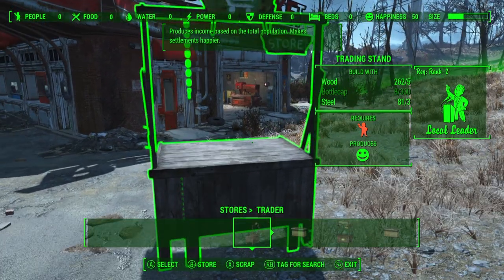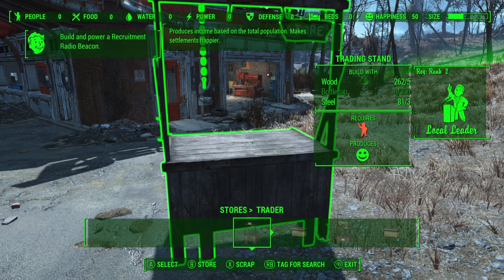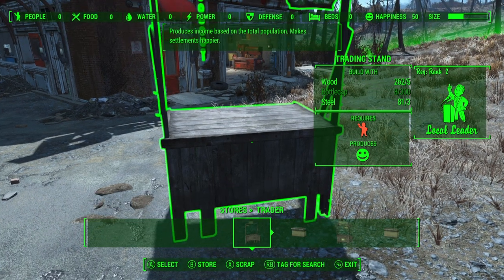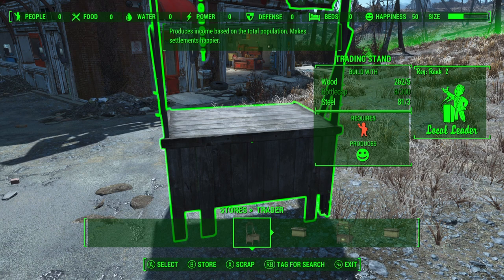The glitch here is what we want to do is scrap and store this trading stand at the same time. To do this, while we are selecting the trading stand, we want to press the scrap button a moment before and hold down the store button. If we do it correctly, both windows should be available at the same time. And as a result, we will get back 150 caps,